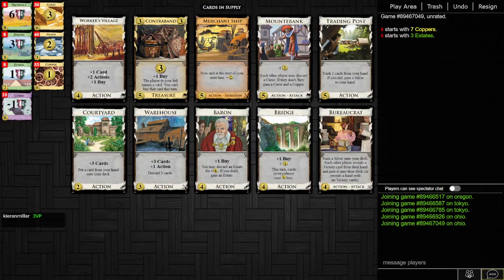Our last kingdom has Worker's Village for plus buy, plus Bridge and Baron — so there are lots of sources of plus buy, so why would we ever buy Contraband? The big problem with this kingdom is Mountebank. Although we have village with Worker's Village, Bridges, draw with Courtyard, and Trading Post to trash, this isn't good enough under a Mountebank onslaught. We sort of just can't get the Bridge engine going because we just get buried completely, and the trashing is not good enough to deal with that. If we can't build the engine, drawing is difficult with only Courtyard, so we're not really going to be making much use out of plus buy.